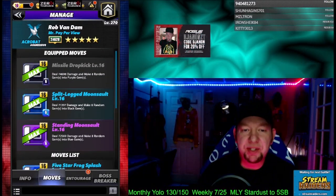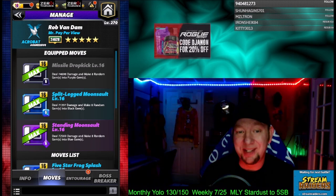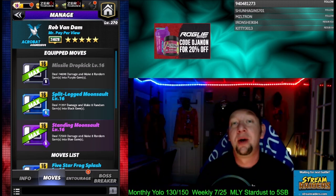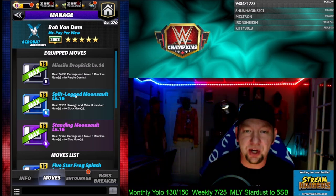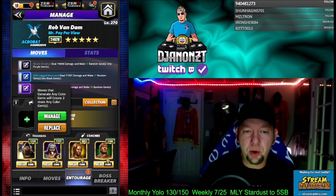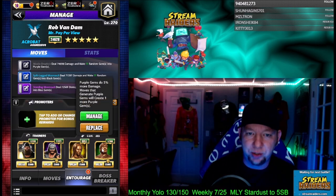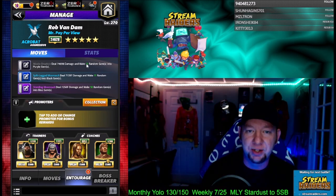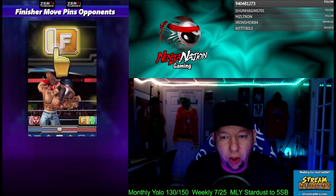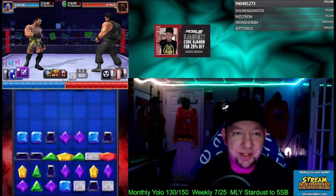Move set three — missile dropkick, six charge, deals 74,000 damage, make eight random purple. Split-Legged Moonsault, six charge blue, deals 71k damage, make eight random black. And Standing Moonsault, six charge purple, deals 72k damage, make eight random blue. Gem-chucking paradise — all three moves at six charge, all chuck random gems of each other's colors. Leaving Bray to hit the black move first. NWO Macho Man: moves that generate any color gem will create two more — puts us up to 10 on all of them. Hall of famers Brie Bella and Eddie Guerrero give an extra purple and an extra black, so we got 11, 11, 10. Boss battle paradise — need to bring a shield down? Mr. Pay-Per-View's got you.